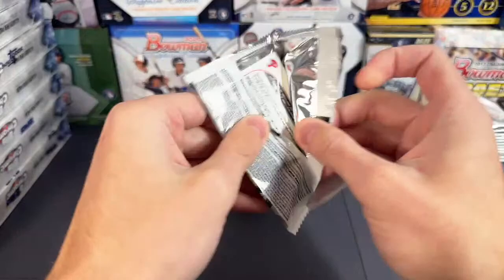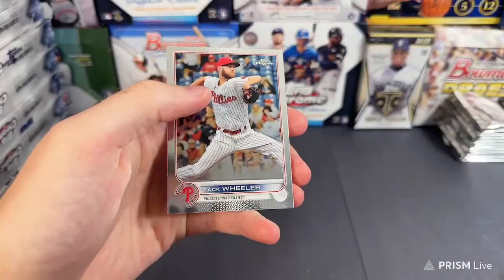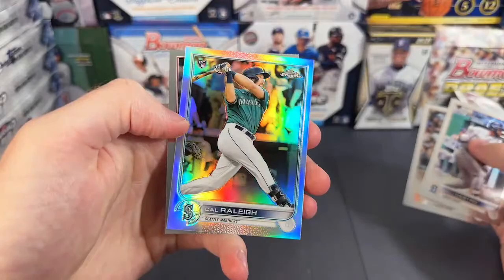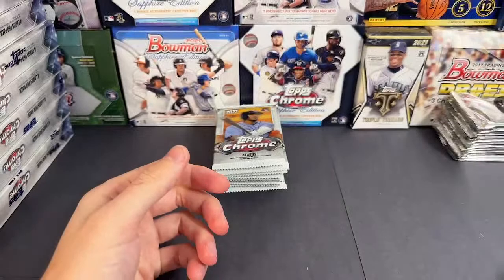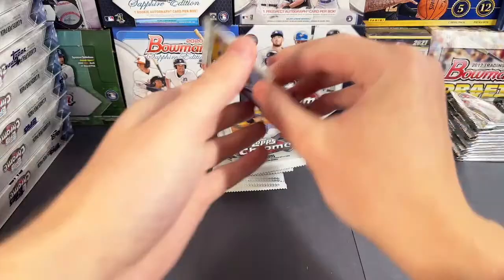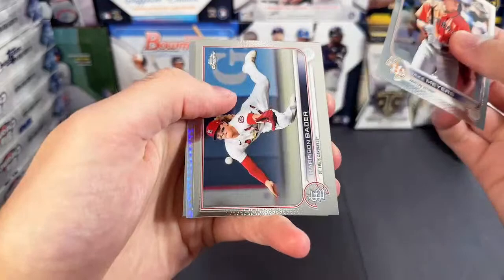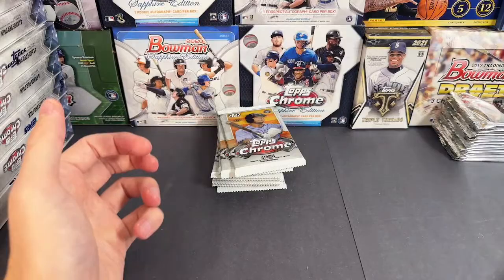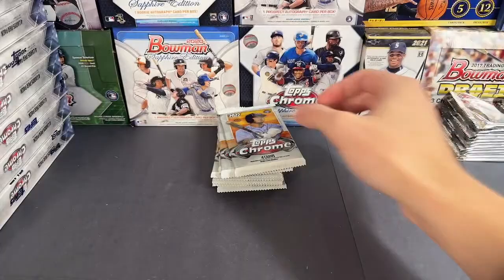Woodruff, Whitmerfield. We got Castro, Beltre, big dumper refractor, Cal Rally refractor — saw a little Cal Rally there. Next pack — we have Jake Myers prism refractor, Reed Detmers for the Angels. I think the Angels have actually done solid this brick — no colored Trout, but some other solid cards.